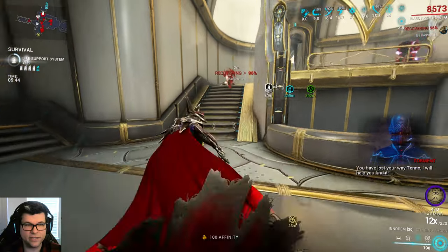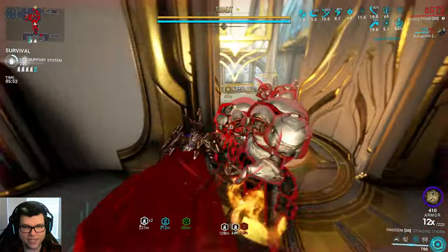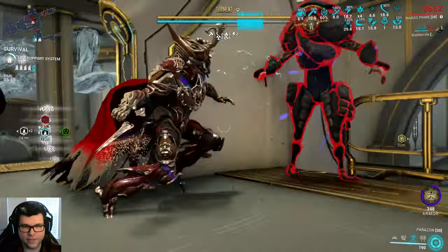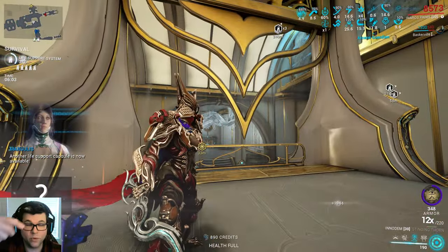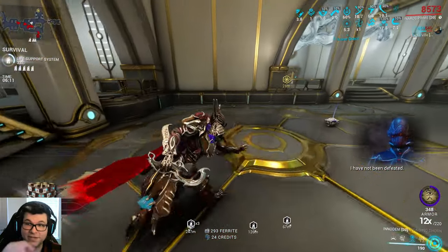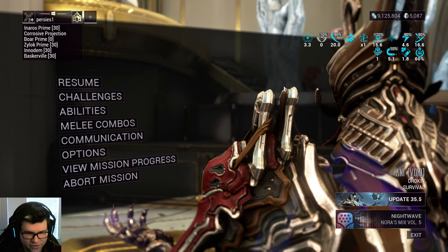Let me see if I can find an Eximus unit. If you Mercy kill an Eximus — perfect. So you see the armor on Scarab Swarm — he literally died by accident. The Acolyte died by accident. Anyways, if you have Power Drain — which is a Parazon mod — that increases the strength on your next ability. On Inaros, you don't really want strength on him, because the only thing that scales with strength on this build is the additional armor you get from Scarab Armor.